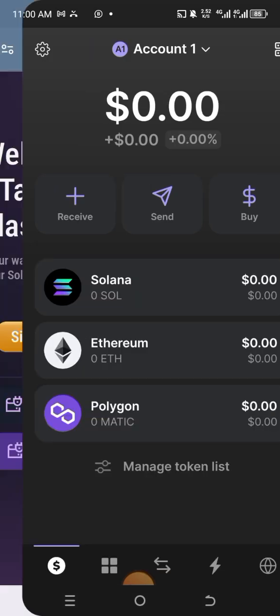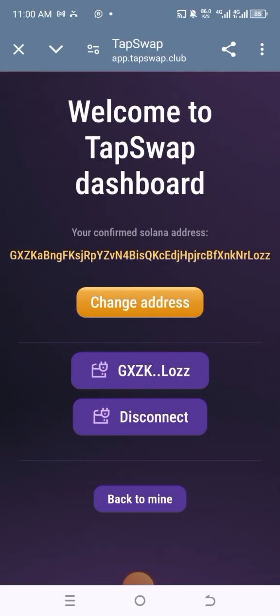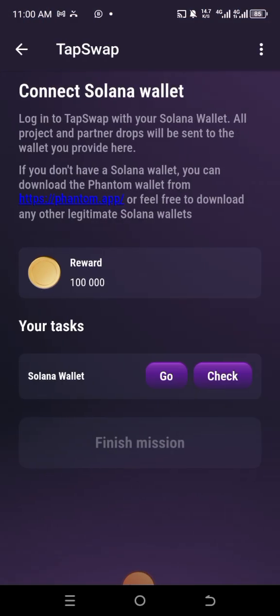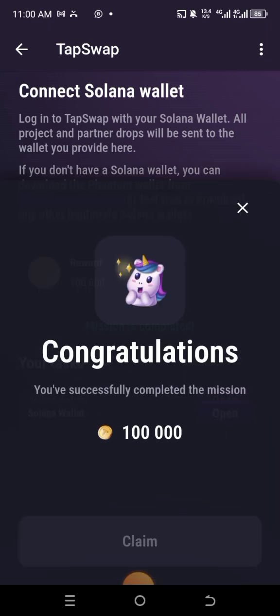Click on Connect again, then click on the address above that says Disconnect. Then click on Approve and click on that address again. Then click on Check, click on Finish Mission, and then claim it.